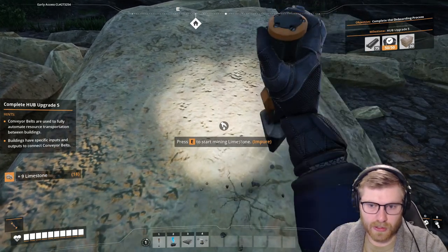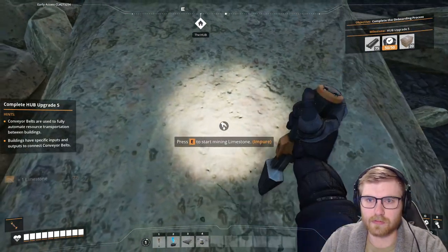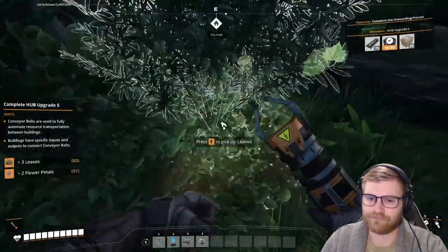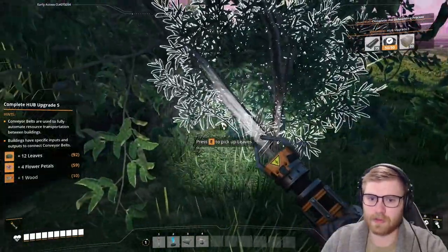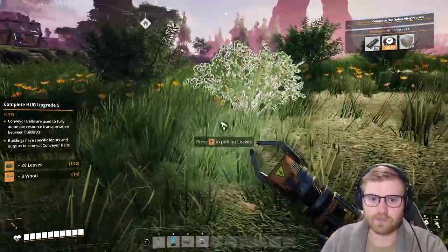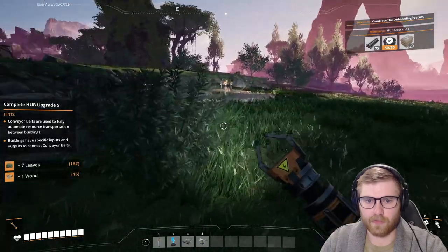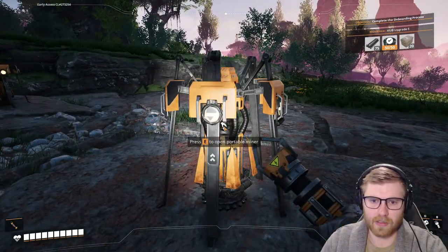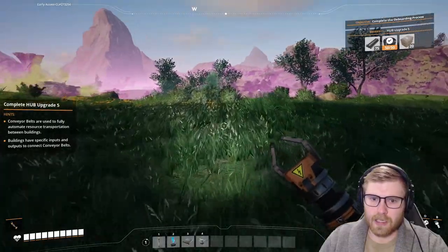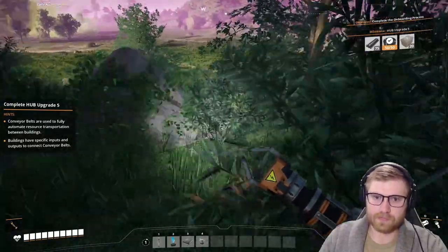Excuse my drinking — your boy is parched. How much limestone do we need? I'm hoping not that much, because I need to get back to leaves — that's what I'm passionate about, that's why I play this game, really just the leaf collection. Let's actually take you and pick up the miner, and then let's just drop it on the limestone so whenever we need it we can at least come and just pick up a hundred. That makes sense.